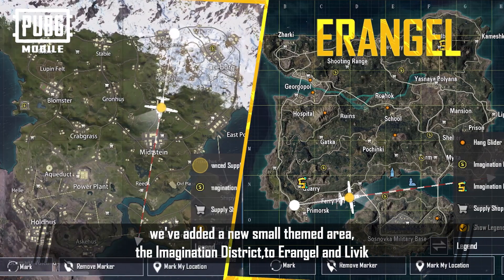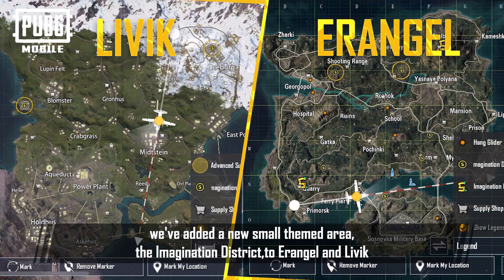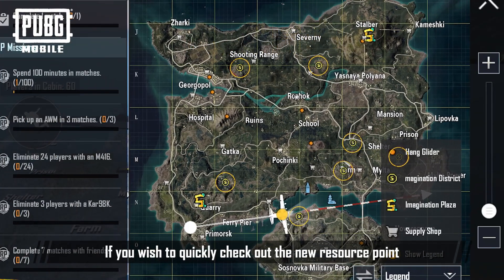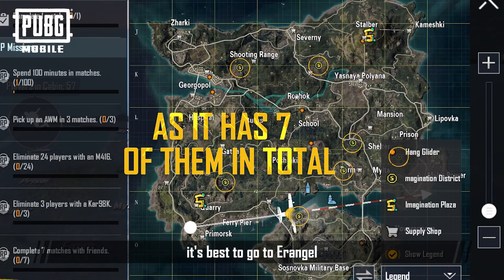In this new version, we've added a new small themed area, the Imagination District, to Air Angle in Libet. If you wish to quickly check out the new resource point, it's best to go to Air Angle.